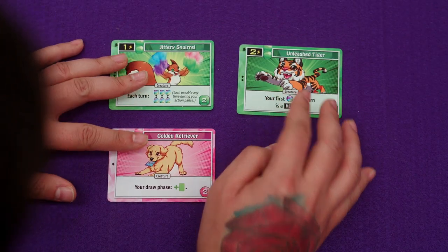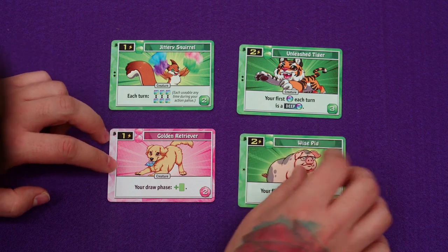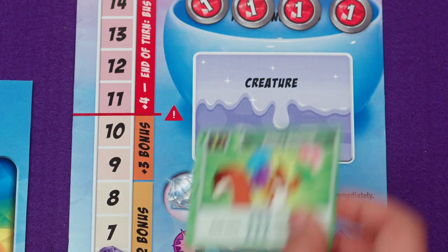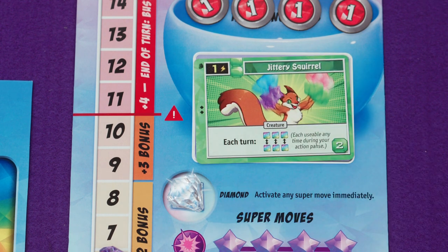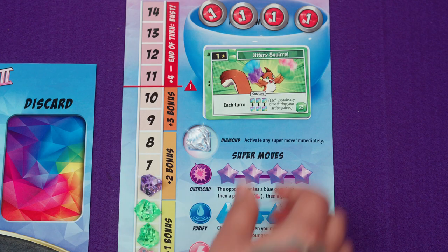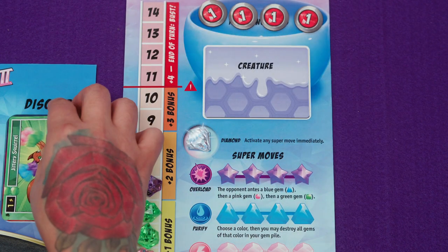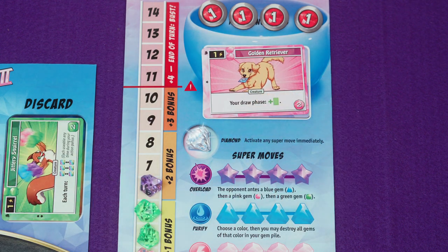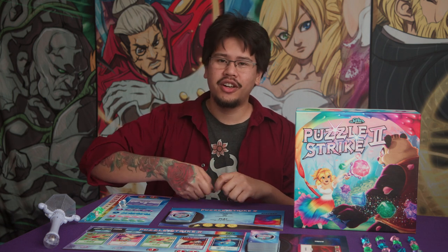You'll also see some horizontally formatted cards called creatures. When you play a creature, you'll place it in your creature slot and its ability stays active until one of your opponents crashes at least the listed number of gems of the matching color. You only have one creature spot on your board, so if you want to play another one, you'll have to discard any creature you already have.